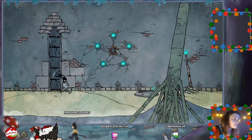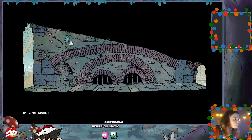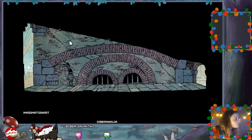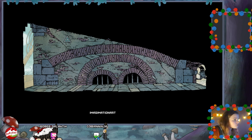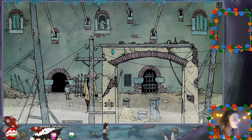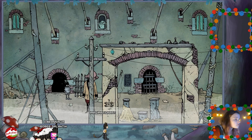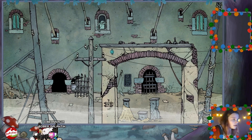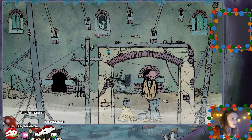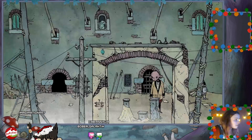Head through to here, open that - nice, in we go. Hello - we need a cog for that. Nice - we've unlocked another one of them. Nothing - hi! Oh, you scared the living daylights out of me. Good fellow. This is a very populated area, isn't it.